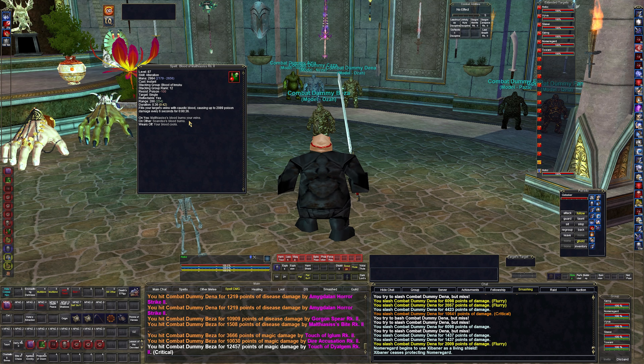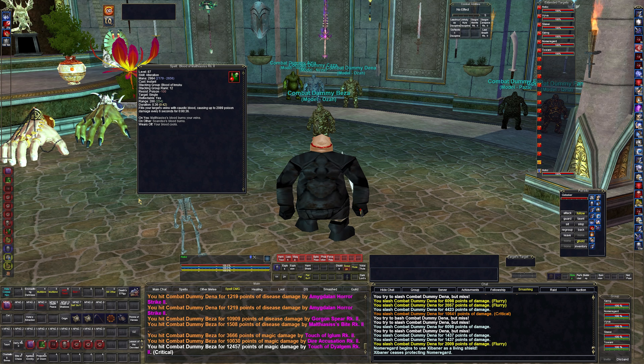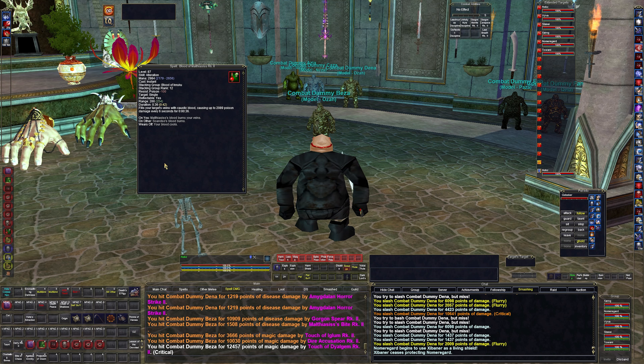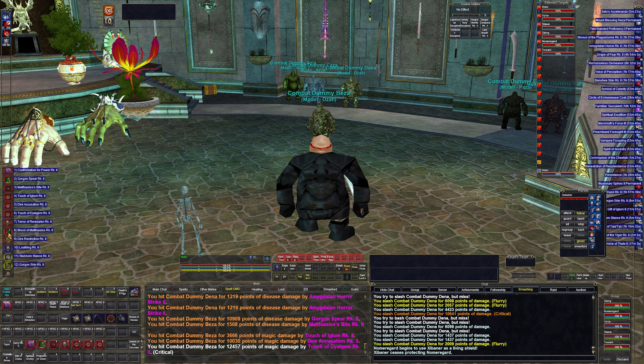Then I have Blood of Malthasius. This is a damage over time spell, and I don't really cast DoTs much. In my rotation I can't fit another life tap in the time I have — I'm already cutting it pretty close. This dot is there just in case I need extra damage, but as of late I have not needed it at all. I expect it to be changed out in a future video.